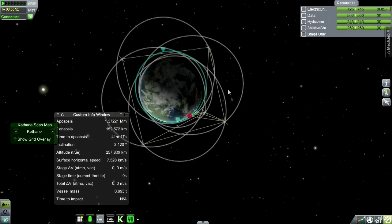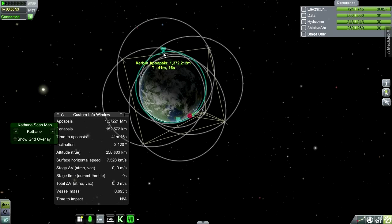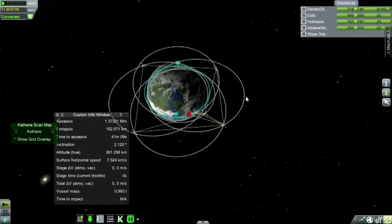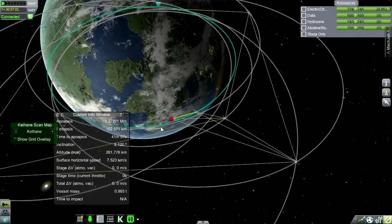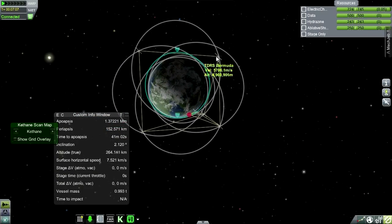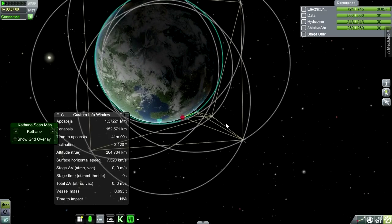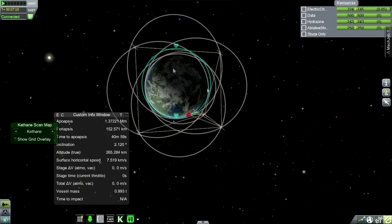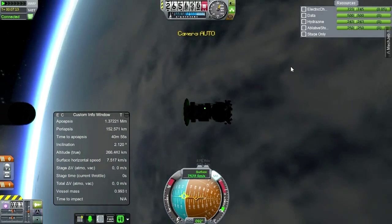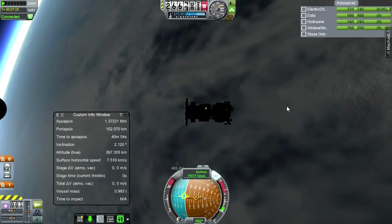The trick is: if possible we need to burn at apoapsis or close to it right around here, in order to bring our periapsis down into the atmosphere. That would be a good thing, and preferably get our periapsis above the KSC just for safety's sake. So the trick is whether all these satellites are going to help us maintain connection when we're over there.